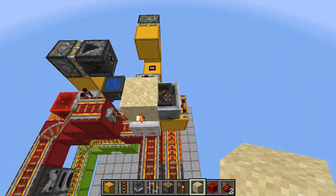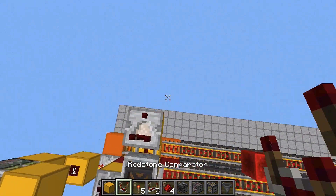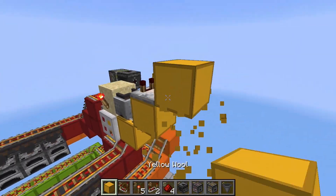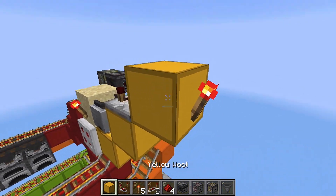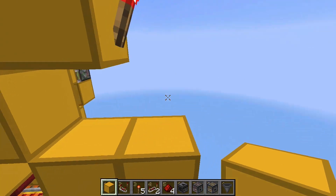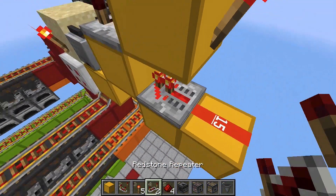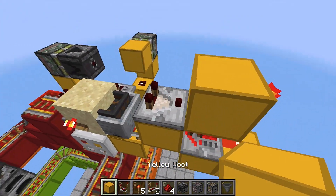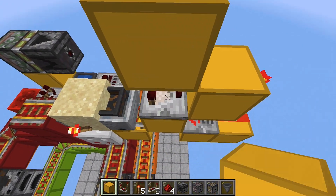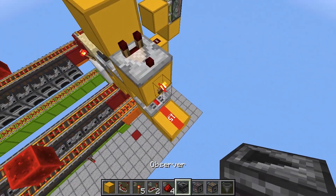Place a torch here and now we can continue building the rest of the shulker box unloader. Grab a block and place it right next to this activator rail over here and place a comparator on top. Then another block over here with a torch right there. Go down two blocks and another block over here, and place some redstone dust on top of this block and a repeater over here.